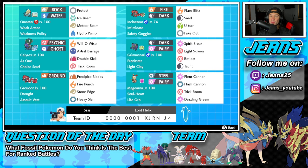Second Pokemon is going to be Incineroar. Incineroar has Fiery Wrath, Snarl, U-Turn, and Fake Out, with Safety Goggles and Intimidate as its item and ability.